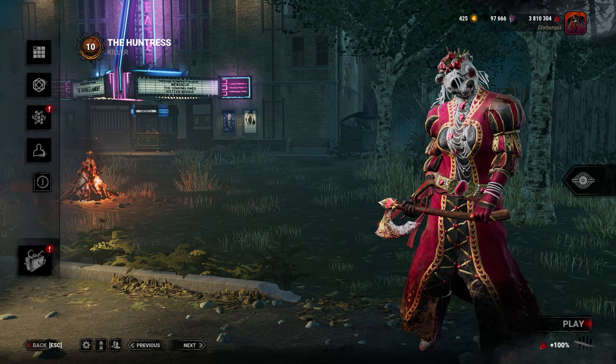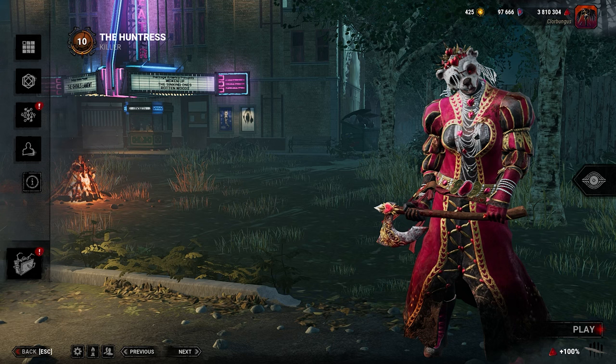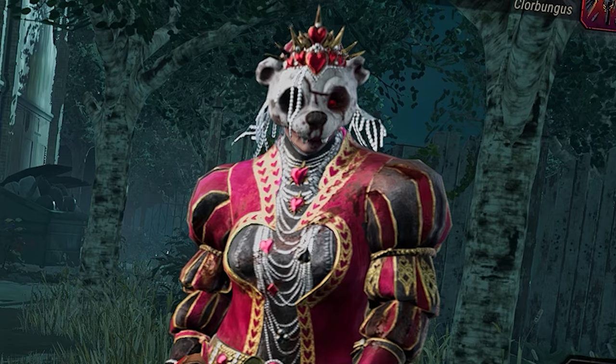Huntress may have gotten one of the most pointless changes in DBD. Recently Huntress had a few changes to her kit, and one of the bigger ones is that she would now start with seven hatchets instead of five.